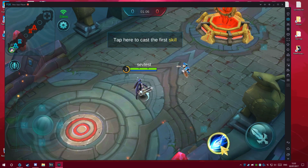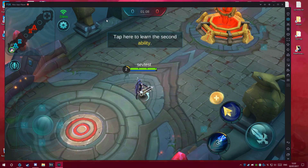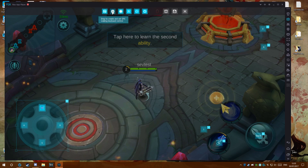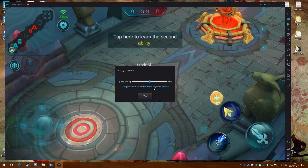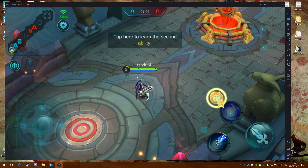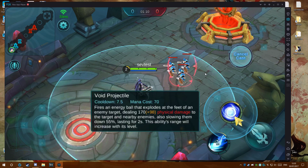Cast Malefic Bomb and deal physical damage. Servant Upgraded — we can learn another ability. Tap here to learn the ability Void Projectile. Tap to cast Void Projectile and deal physical damage to enemies in the area.